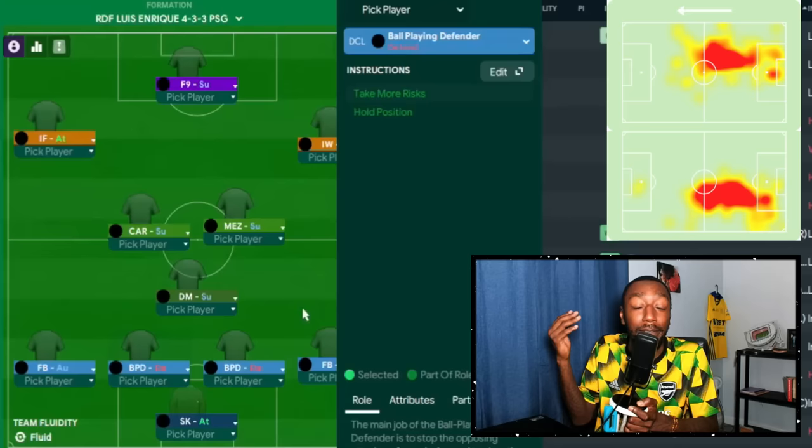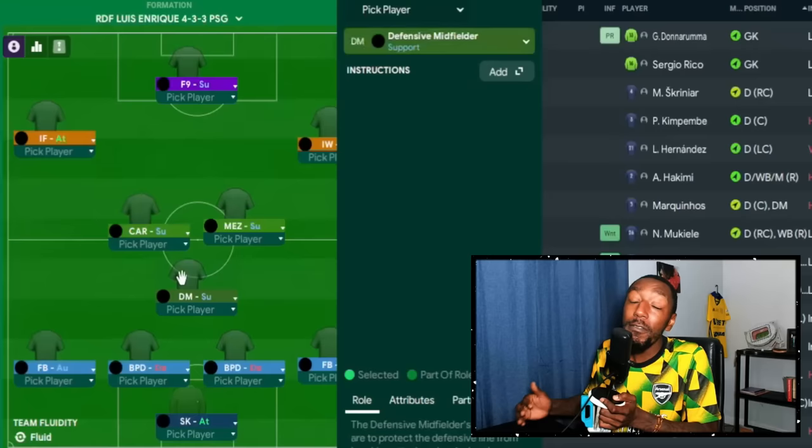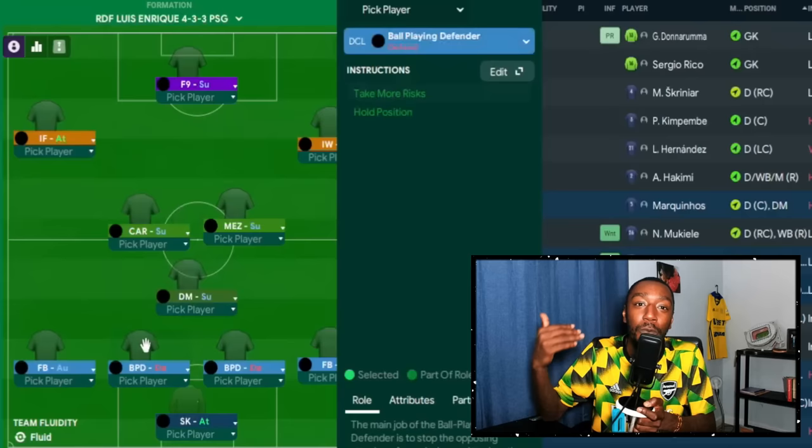The fullback on the right-hand side is a fullback on attack with no instructions. We do have a sweeper keeper in goal on attack. Moving to the Manuel Agate role — a defensive midfielder on support — someone we can rely on to play a pass and receive it back. For example, the right-side central defender passes to the DM, the DM passes it back to the left-side central defender, allowing us to recycle while everybody else gets into their positions.